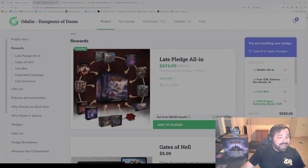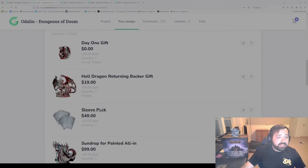That is the late pledge all-in — a new one we've added to the pledge manager. It only shows up as a late pledge backer because we've basically made it so there is a slight cost increase if you're a late pledge versus if you were a previous backer during the campaign — trying to give the campaign backers as much support as possible.